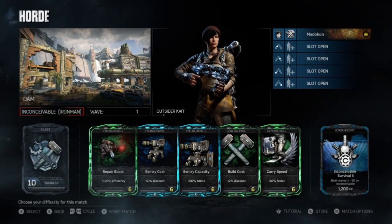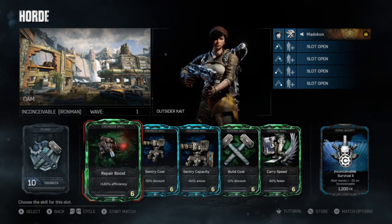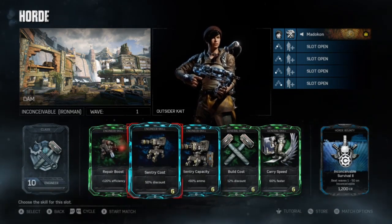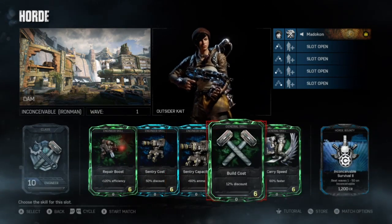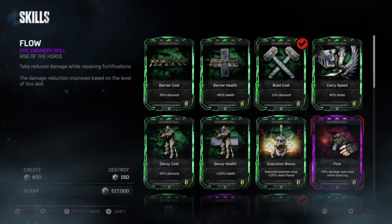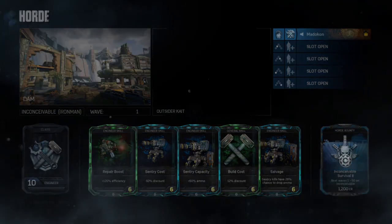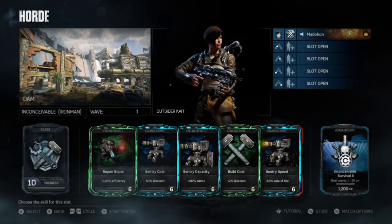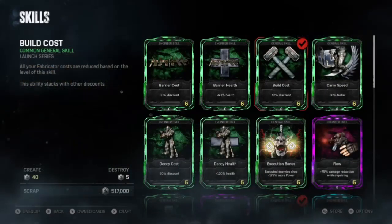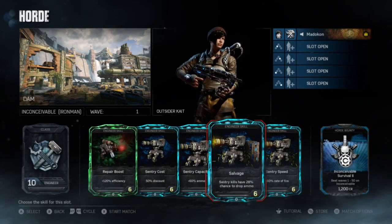Moving right along to the Engineer class. This class is the one most open to interpretation. The staple of every speedrun Engineer is Repair Boost, Sentry Cost, and Sentry Capacity — these three are the tricore that pretty much everybody uses on almost every speedrun. You'll also have Build Cost. The card that changes the most is the Carry Speed card. You can switch that out if you're not on a big map, swapping to Salvage — like where you spawn all sentries in security at the top side by the laser — or to Sentry Speed, which I use for the Diner Taco Truck spawn.